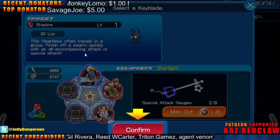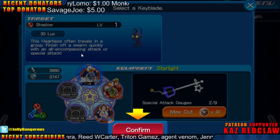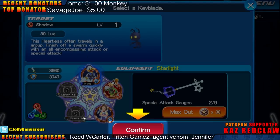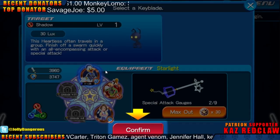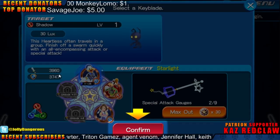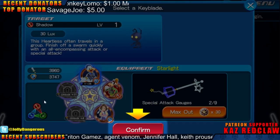The Heartless often travel in a group. Finish off a swarm quickly with an all-encompassing attack or a special attack. This looks like if Pokémon gave Kingdom Hearts a Pokédex.